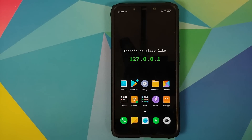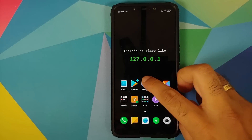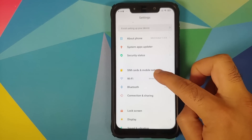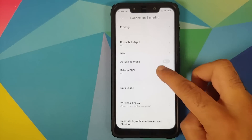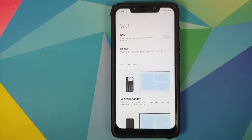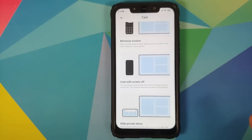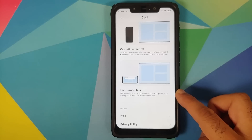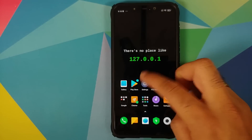In Settings, going into Connection and Sharing and then the Cast option, you do get the new MIUI 12 cast feature which lets you hide private items — they call this universal casting.